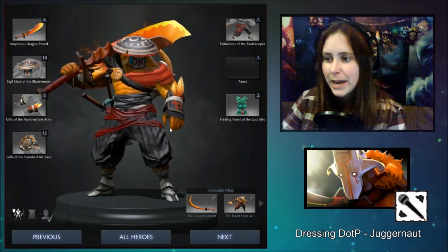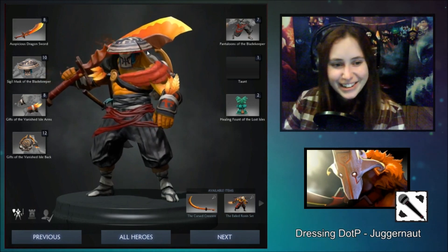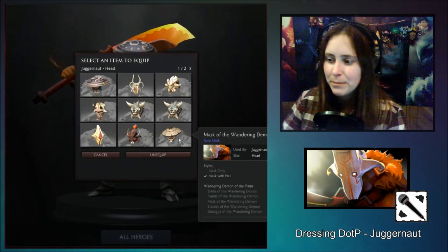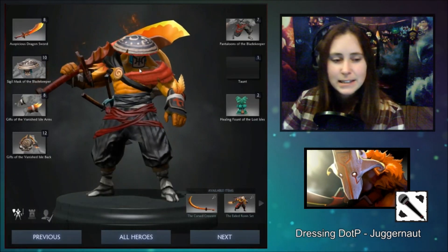I chose the Dota Cinema hat because it has a red, glowy edge. Do I need another reason? Also because I really do like the round hats on Juggernaut. My other potential choice might have been Mask of the Wandering Demon, but it just doesn't look anywhere near as snazzy in game.